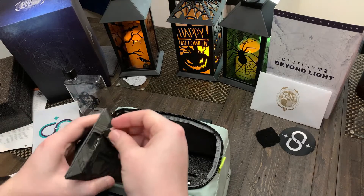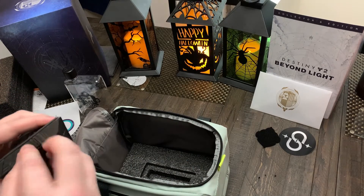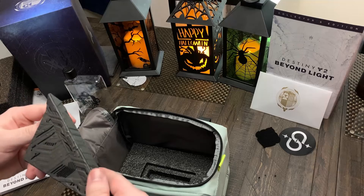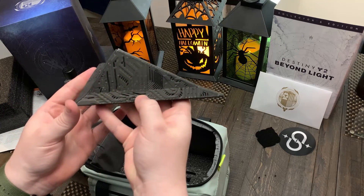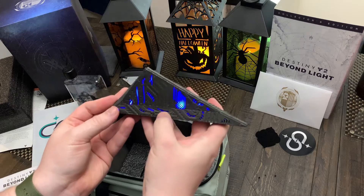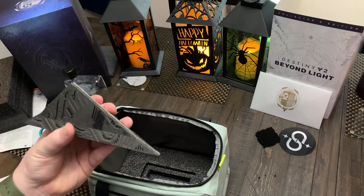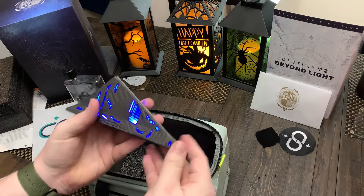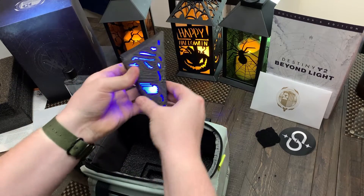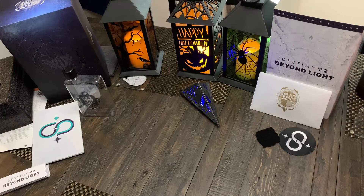There's a little charging port in the back, as you can see — the cable is in the box. You'll see why it needs to be charged. There's a little button on the side, and — boom — there it is, it lights up! You can't tell me that's not cool. I'm not sure if it's supposed to have different brightness levels, but yeah. I'm going to set it on this foam because I think it's supposed to sit on there, and it just looks like it's floating.